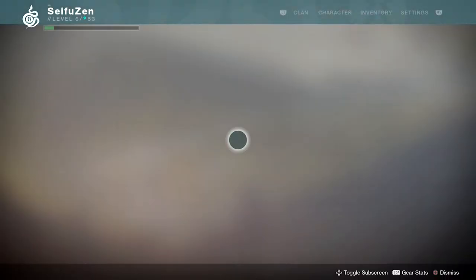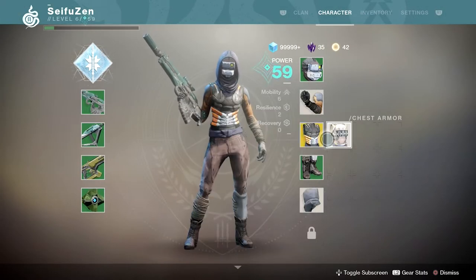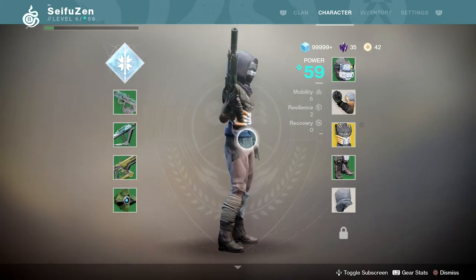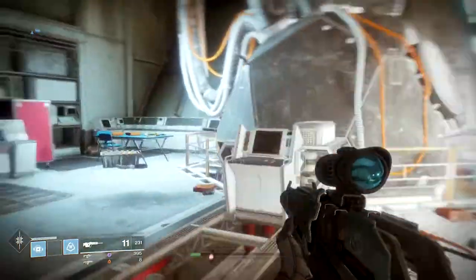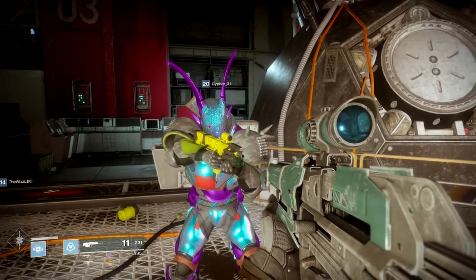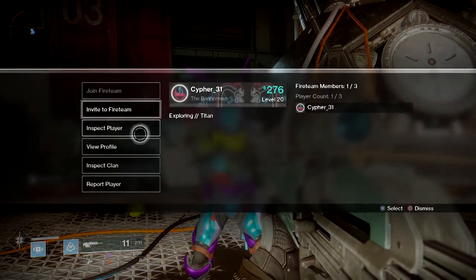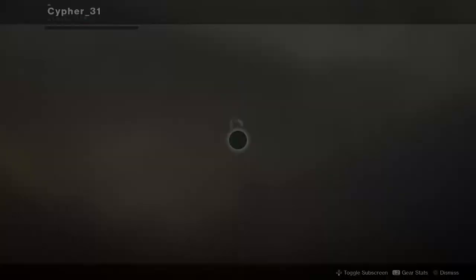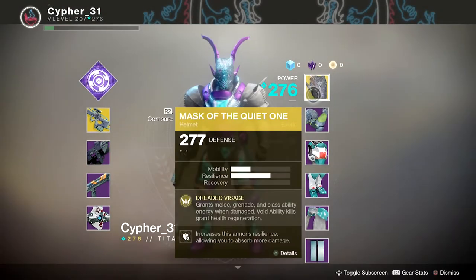But seriously, why does she have purity seals? I have no clue, I could not answer that. Who's that guy? Why does he have head fins? It's a Titan — the Titan armor is like beetle boards. Oh, he has the Mask of the Quiet One.